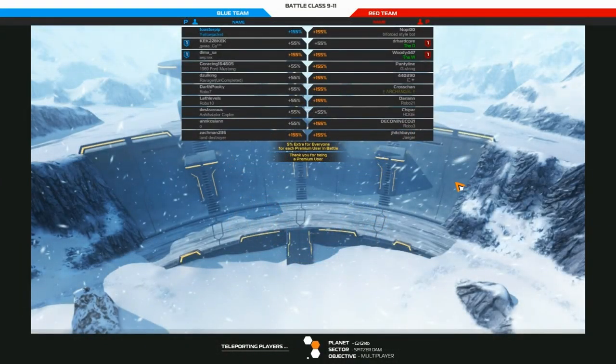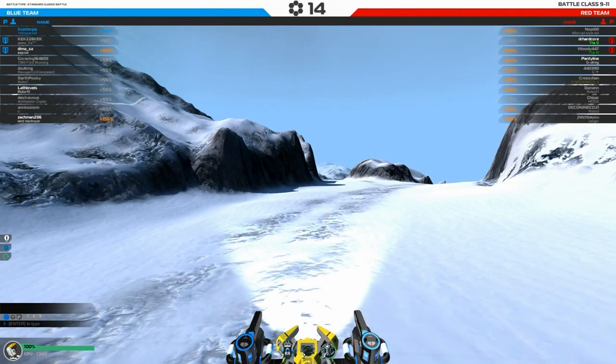Alright, we have ourselves a battle. Battle class 9-11, which means we do have a megabot. This is Spitzer Dam, one of the better maps in Robocraft. Looks like we've got a few Russian players — it is rather late when I'm recording this, so that does make some sense.